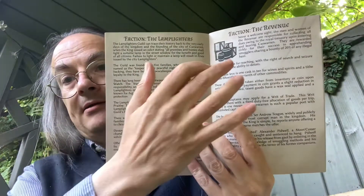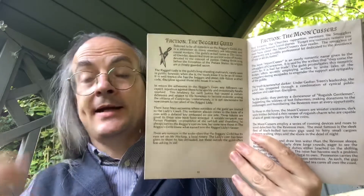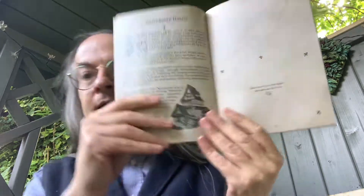Then we have the factions: the Lamplighters, the Revenue, the Beggars Guild, and the Moon Cussles. These are the groups the player characters will be bouncing off, interacting with, and hopefully turning against one another. Then we move into each individual location — all 16 of them.